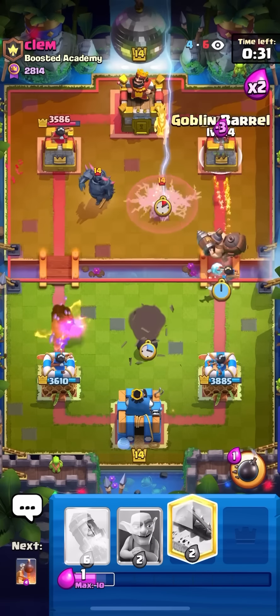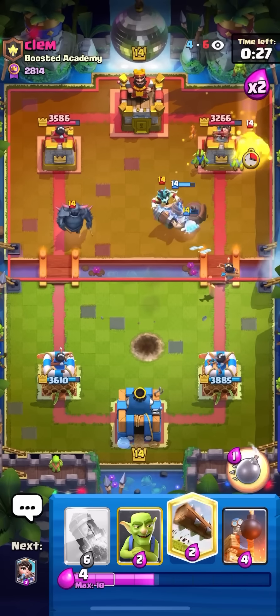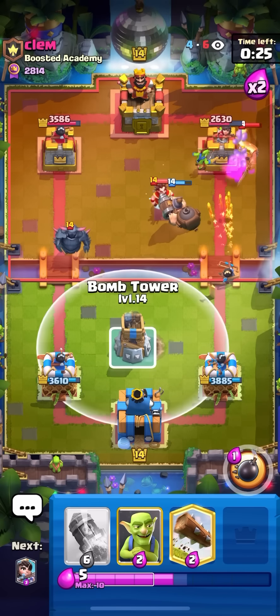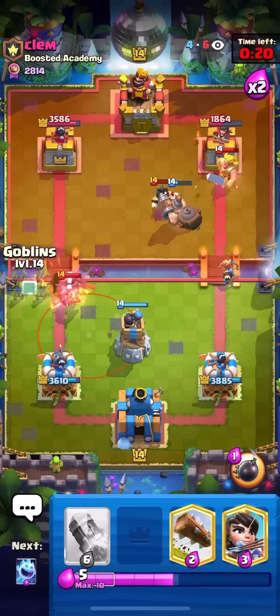He does have Golden Knight now, so I'm going to go for my Barrel. He goes for the E-Wiz — that's fine. That's so much damage! He doesn't have Arrows or Barrel, and the E-Wiz is going to die to the Mighty Miner. I'm going to go for my Bomb Tower here — that's so much damage, look at the Princess.